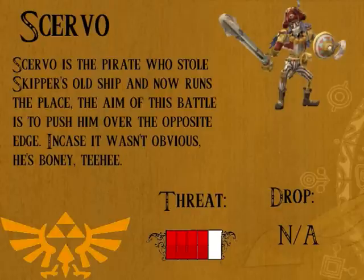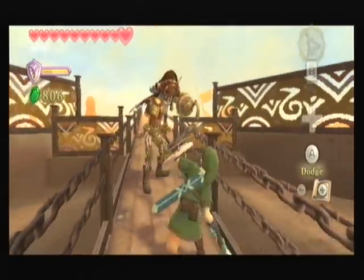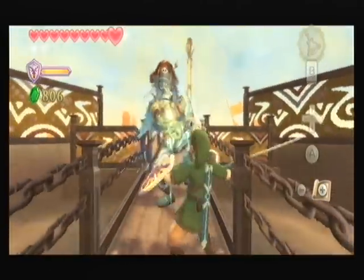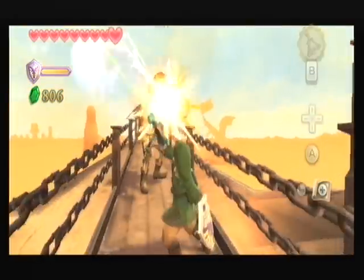I'm having to shield bash him here while I read out the bio. There's only one of this guy in the game, although there is one similar to him later on. He's not too much of a big threat, but we've got to push him off the edge, so let's start doing that. You've got to make sure he doesn't put you on that spiked bit, and shield bashing him is great because there's a spiked wall behind us. We're doing quite well — just try and stay out the way of his hook, because his hook is his shield.